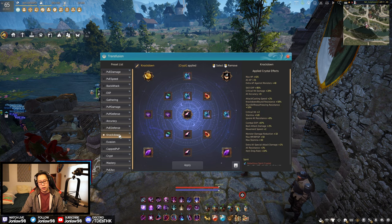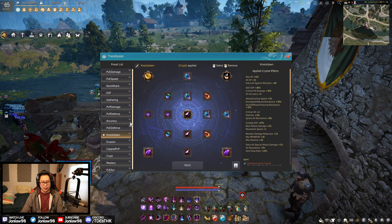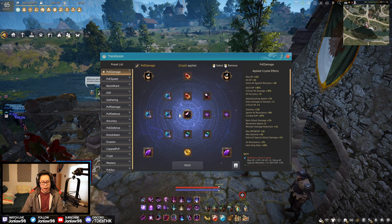This is my knockdown resistance setup. I use this mostly for Ash Forest, because anyone who's grinded Ash Forest knows the Volcras knock you down and hit you the hardest. So for Ash Forest you want knockdown resistances. Aside from that, it's your standard PvE damage but with extra resistances replacing some of the usual crystals.